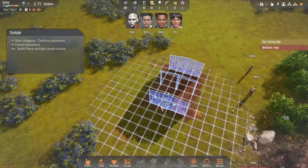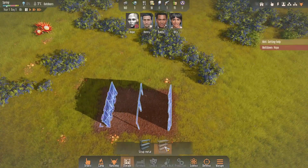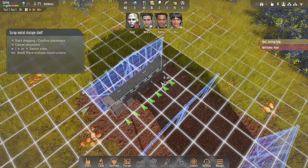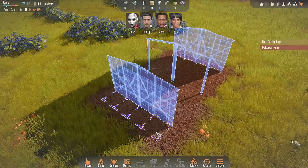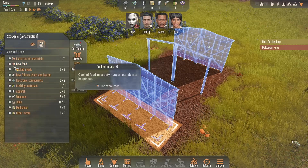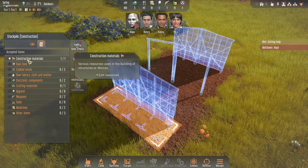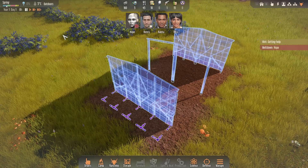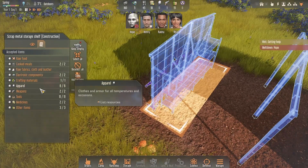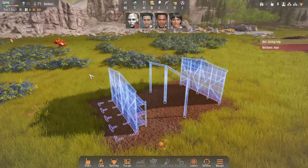We're going to put some stockpiles on the outside, because I only want construction materials there — for now that's just scrap metal. Then storage racks on the inside for everything else. If you click one, the whole line is selected as one storage area and you can restrict what goes in. I only want construction materials in the outside one, and everything except construction materials on the inside racks.